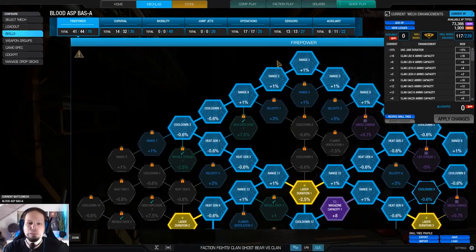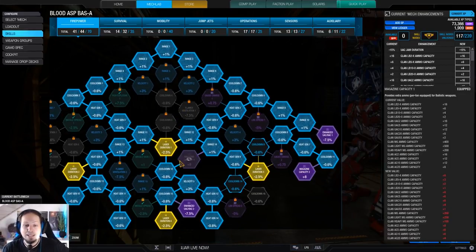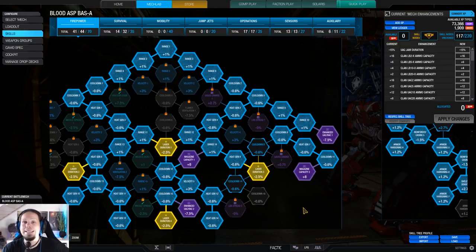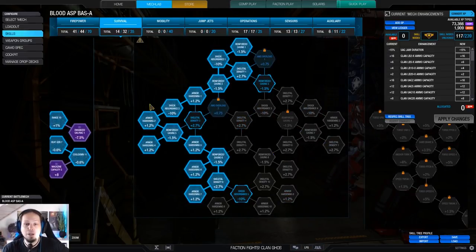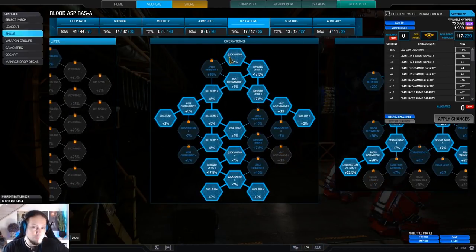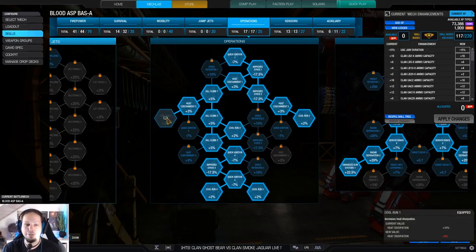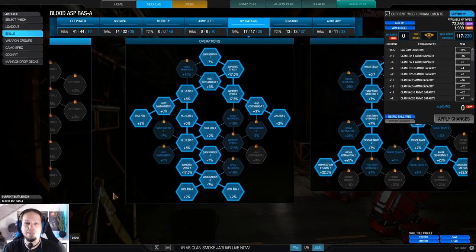The skill build looks like this. We have invested into the firepower tree — we wanted the laser duration, magazine capacity, and the enhanced UAC jam duration nodes. I'm going for a bit of survivability here. The first game of the video is with maximum survivability and no cool run; the second game uses this build here. I realized I forgot cool run after playing the first game.